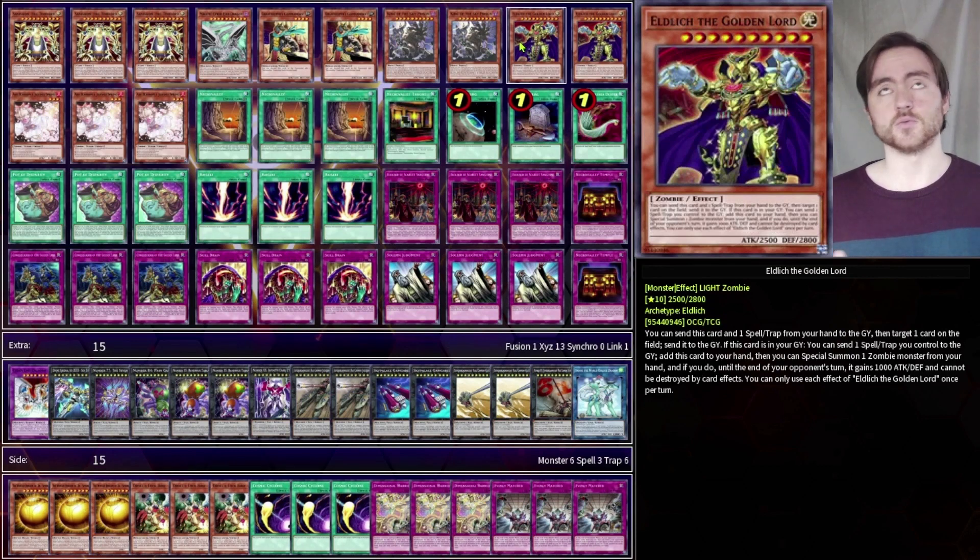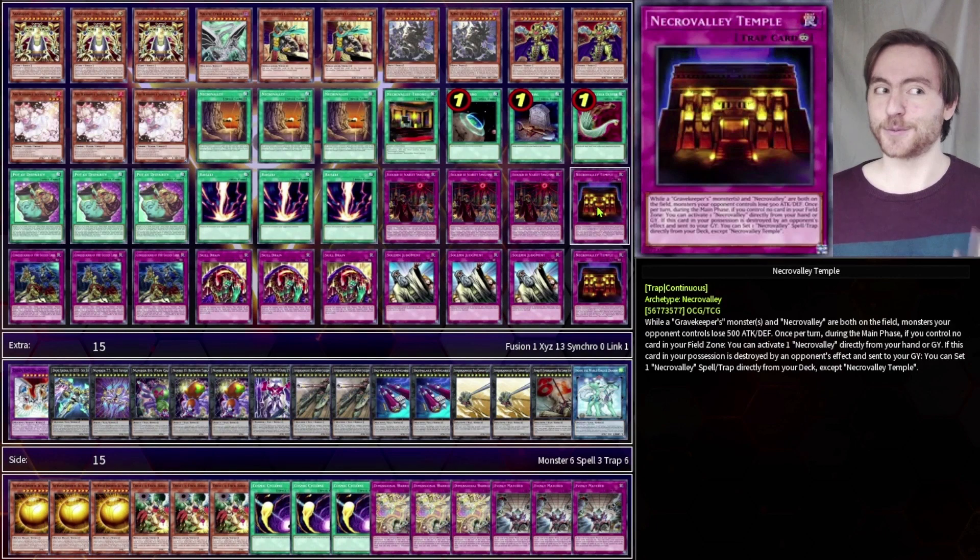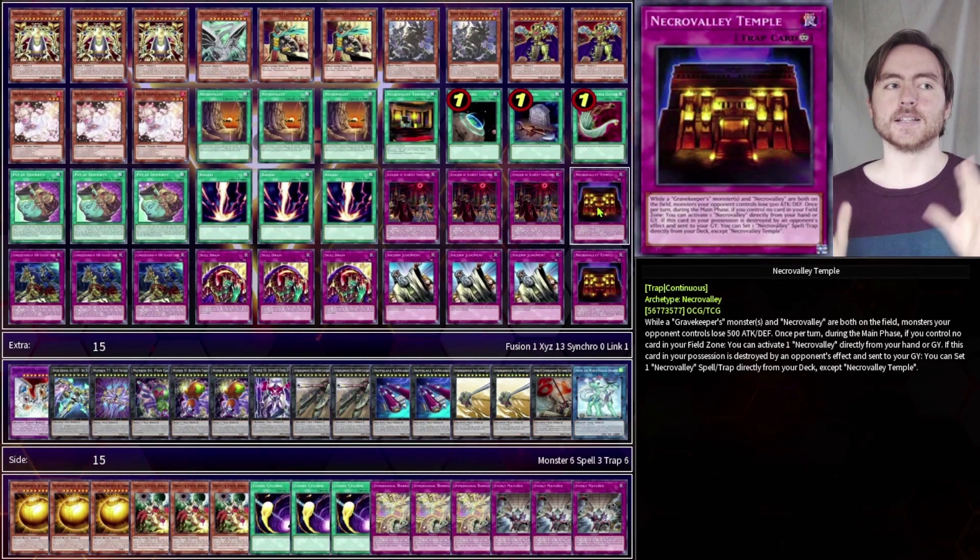Then 2 Lich. This is removal, and it can special summon itself from the graveyard by sending a spell or trap to the graveyard as cost. This way we can even do the Lich effect under Necrovalley by sending Necrovalley to the graveyard. We don't mind doing that because we can activate Necrovalley from the graveyard in our opponent's turn with Necrovalley Temple. That way we can use the Eldlich trap effects in the graveyard to banish themselves, to set another trap, and activate the Necrovalley from our graveyard on our opponent's turn. And because Necrovalley is so good this format, this is just hilarious.